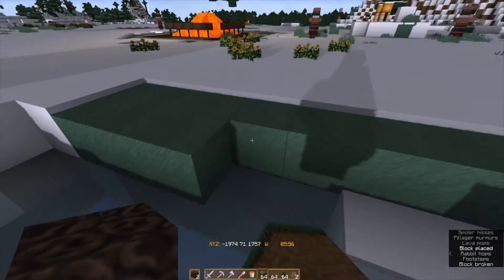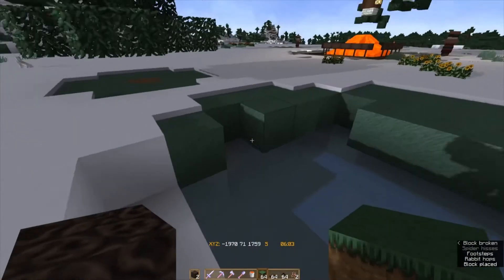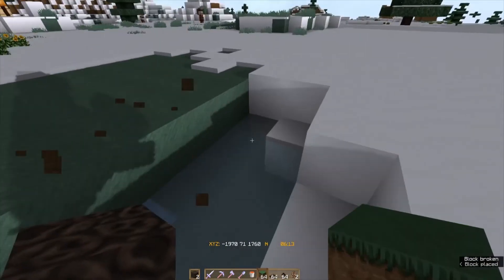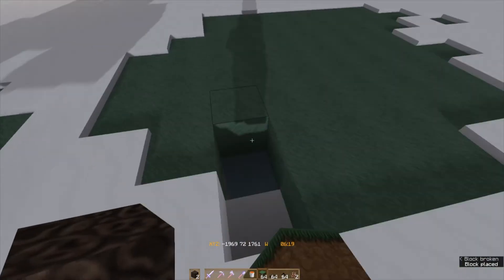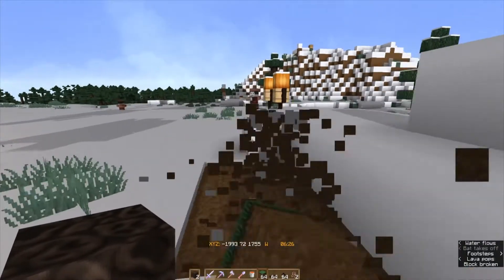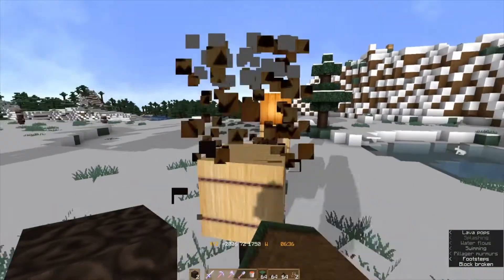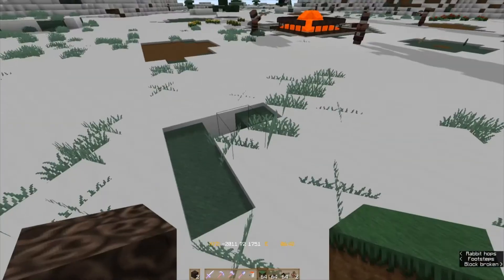I'm gonna fill in here - it's gonna be much more efficient if the land is totally flat around it, because the villager doesn't need to traverse the terrain. Let's also take down these target dummies.